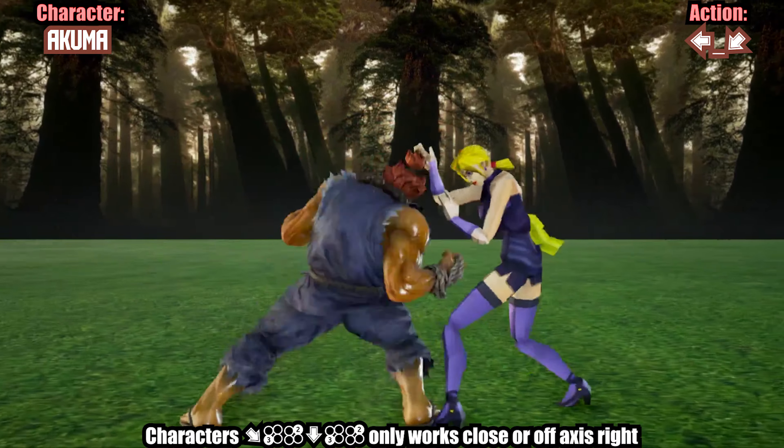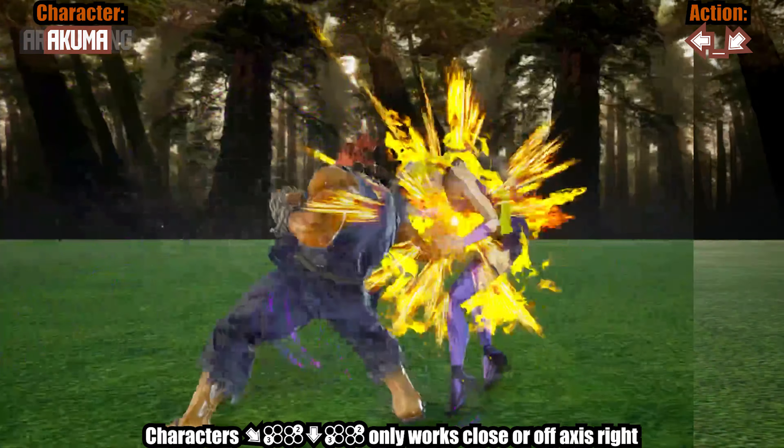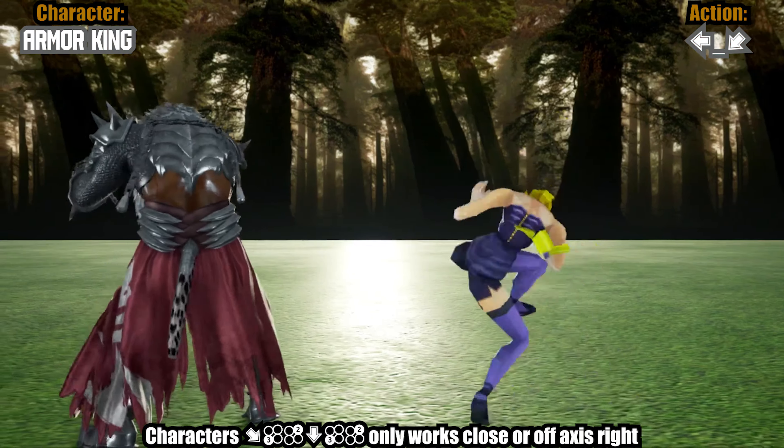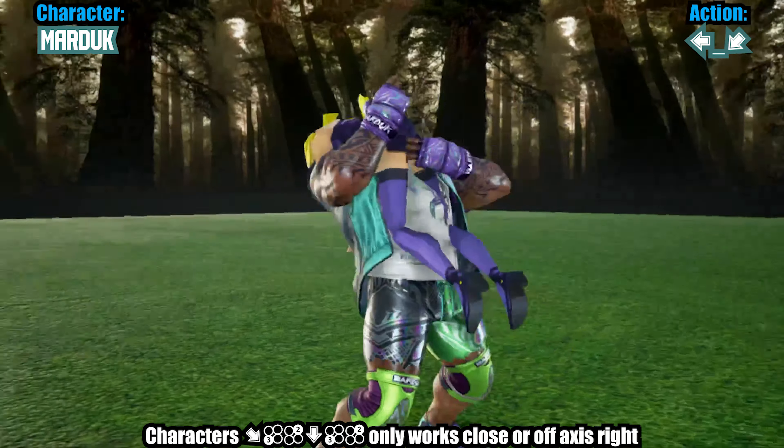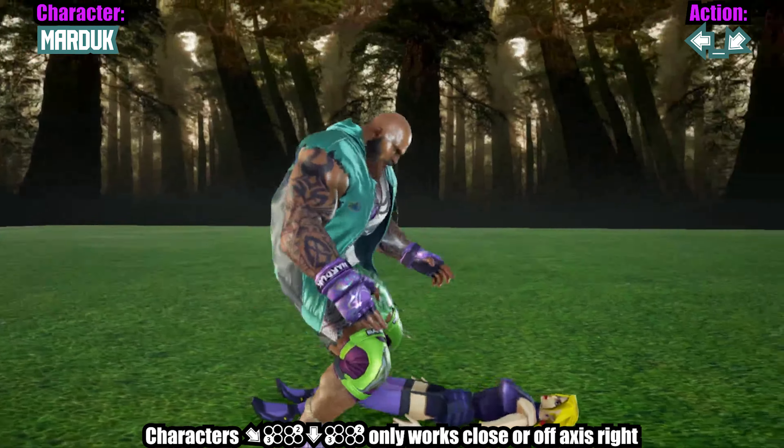This is where things get really complicated, and it's due to characters' stances and the hurtboxes around their legs. As every character has their right foot back, being off-axis to the right makes the string much more consistent. Likewise, being closer when you start the string will boost the consistency on some characters, or at least make their punishment for avoiding it much lower as they'll have to block the final hit.